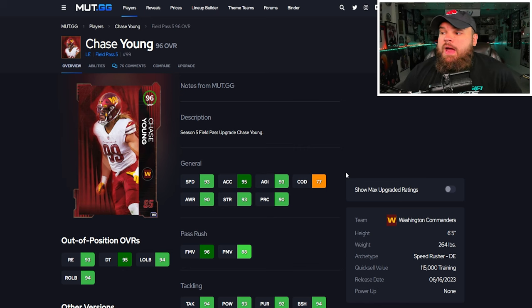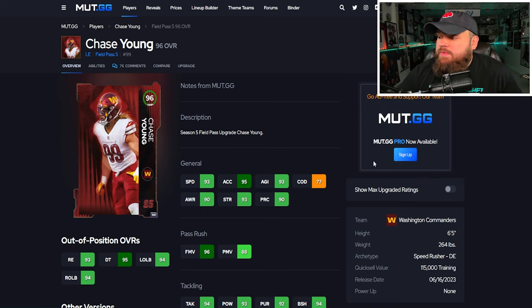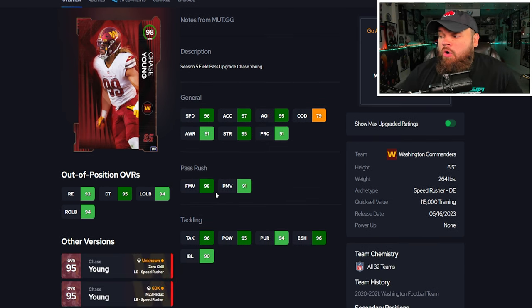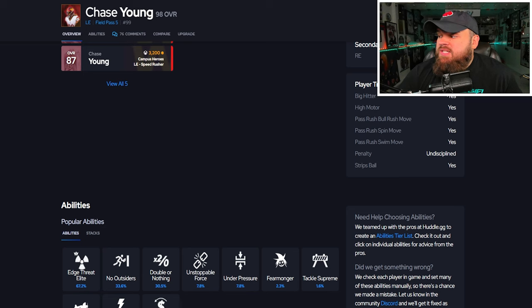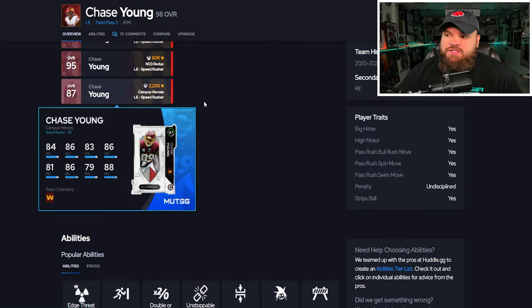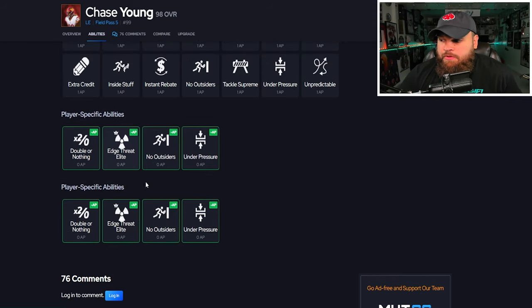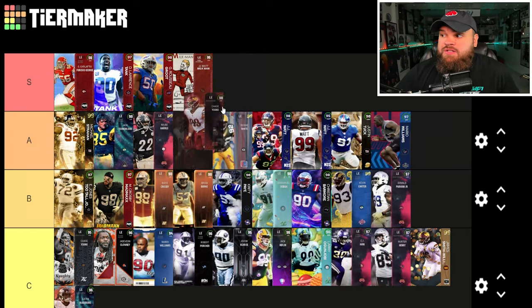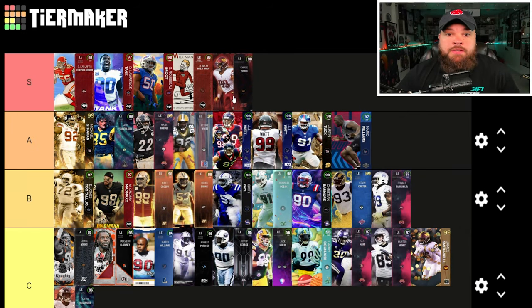The first card is Field Pass Chase Young. At max ratings he's up to 98 overall, can potentially be 98 speed with 99 acceleration, has great finesse moves, great power moves, block shed, and impact blocking are all pretty good. He gets all 32 team chems, so on a theme team he can potentially be 99 speed. His traits are glitched — he has everything you'd ever want. He gets double zero AP abilities, so potentially a No Outsiders and Edge Elite combo for zero. There's little to no reason not to run the double zero AP abilities, so he is part of the new S tier.